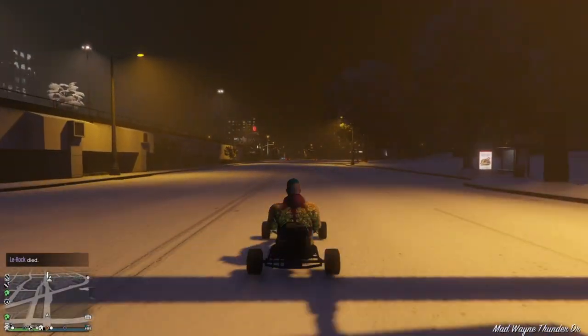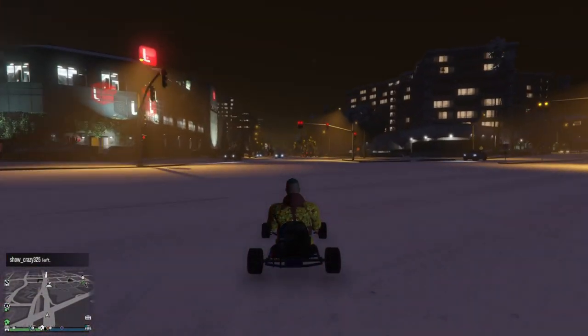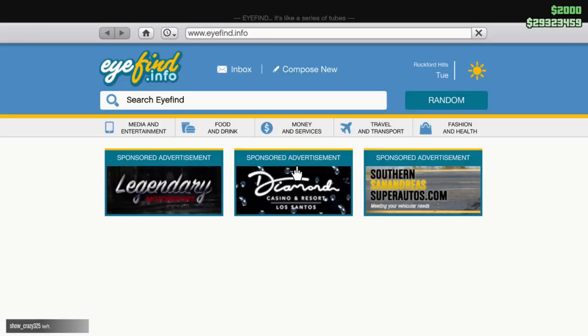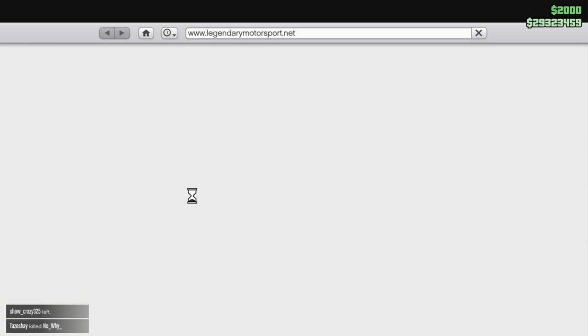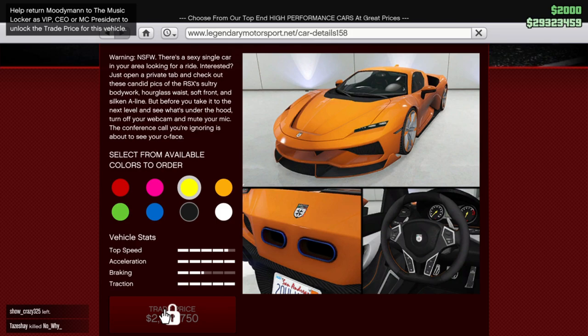Welcome back to another GTA 5 Online video. Today I'm going to show you how you can unlock the trade price for the Grotti Italy RSX, the new sports car. If you look on the Legendary Motorsports site, it says that you have to return Moody Man to the music locker, but it doesn't tell you how.